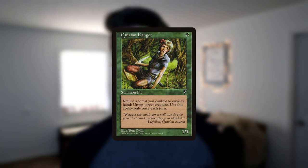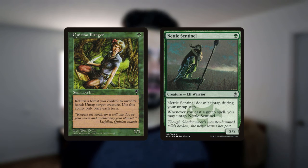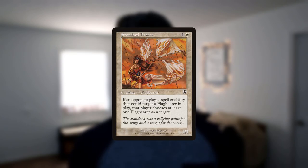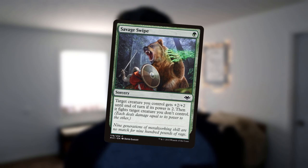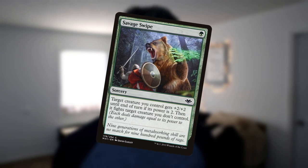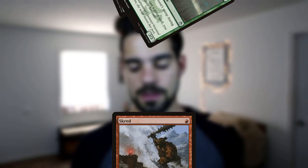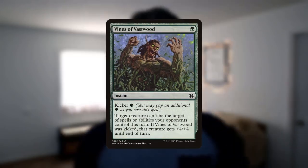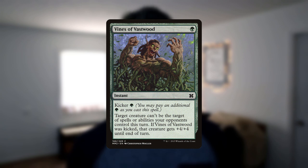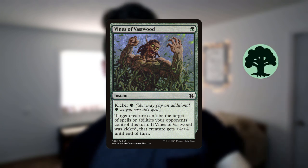Quirion Ranger can generate extra mana per turn by replaying a land and help you untap Nettle Sentinel. If your opponent drops a Standard Bearer or a Mulldrifter to slow you down, remove it and pump your creature at the same time with Savage Swipe — one of the most efficient removal options in green. By now it's turn 5 and your army of really mad dudes is about to swing in for lethal, but your opponent finds their Scred and targets your biggest creature. We don't care! Vines of Vastwood protects against your opponent's spells, and with an extra green — take 4 more damage!